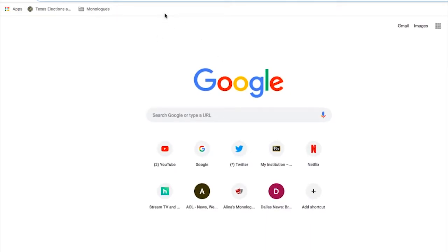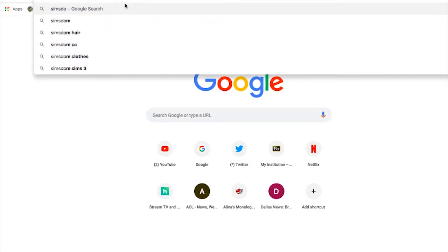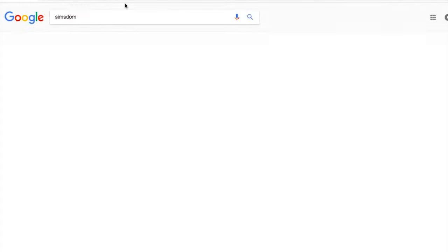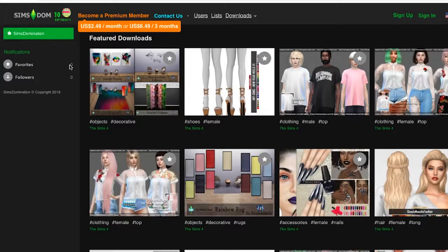Basically, today we are going to dive into the world of Alpha CC, and then I'm going to do a Build and a Create-a-Sim with Alpha CC, and I'm just gonna see if I like it. I may love it, I may hate it, I may continue to use it — who knows? But we are going to start on Simsdom, and we're gonna go to this website and start getting stuff to download.